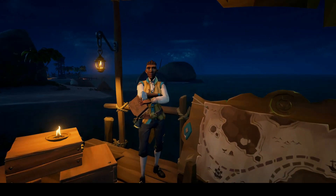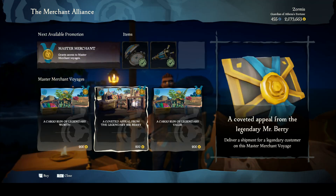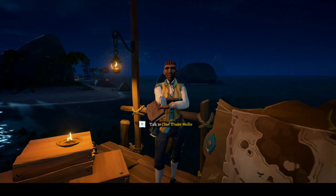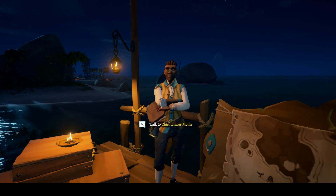Merchant Alliance — they are located on the dock with a map next to them. They have two different types of voyages: fetching caged animals or cargo runs. There are three types of animals to fetch: chickens, pigs, or snakes. Cargo runs is a point A to point B style voyage. You pick up cargo at one location, read the delivery note, and take it to the person located at point B.